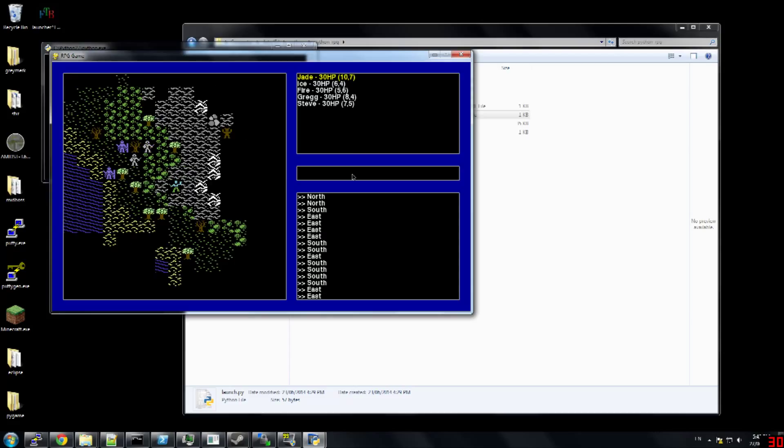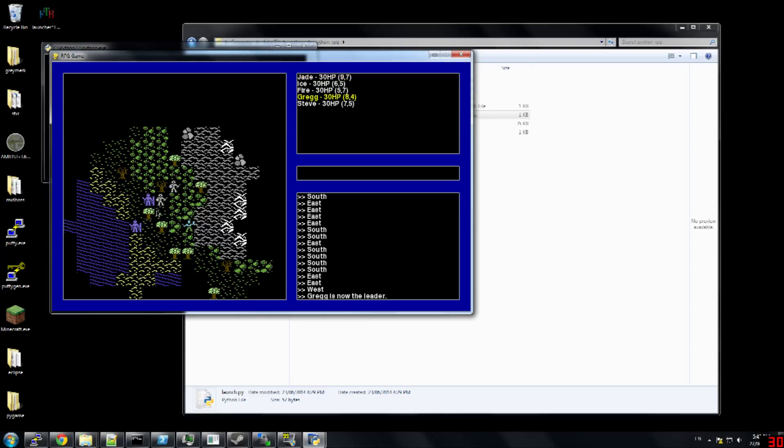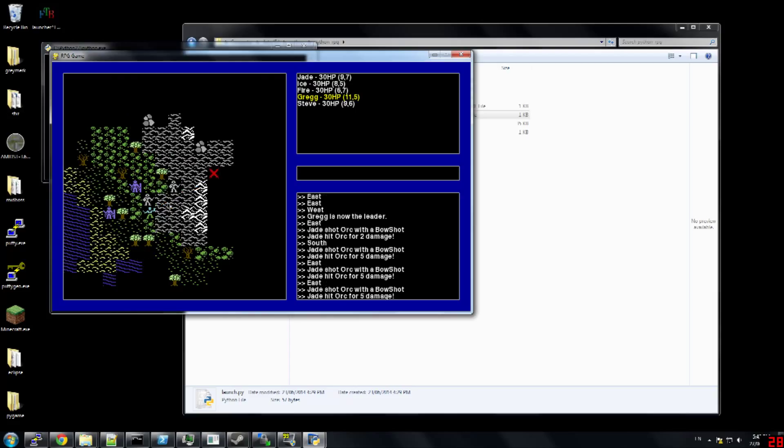So how it works is, you have a group of guys, or girls, or whatever — they don't have a gender. Each of them is their own kind of automatically controlled entity, and then you pick which one you want to manually control. And then all your other characters will sort of follow you around and behave according to an AI.